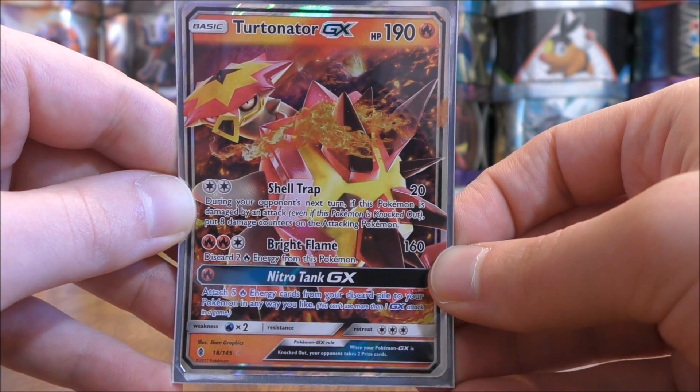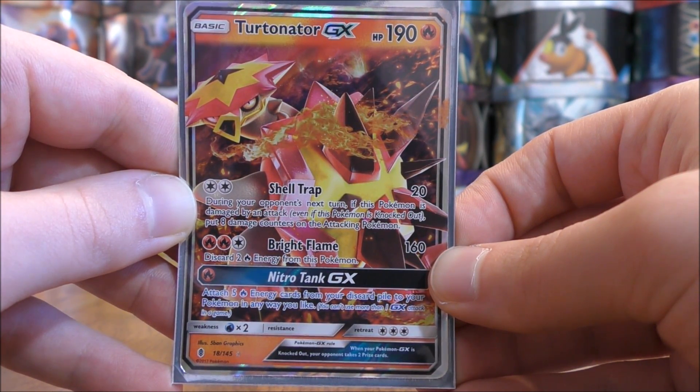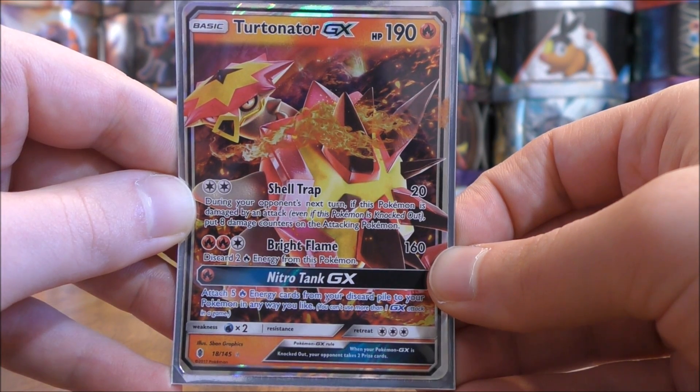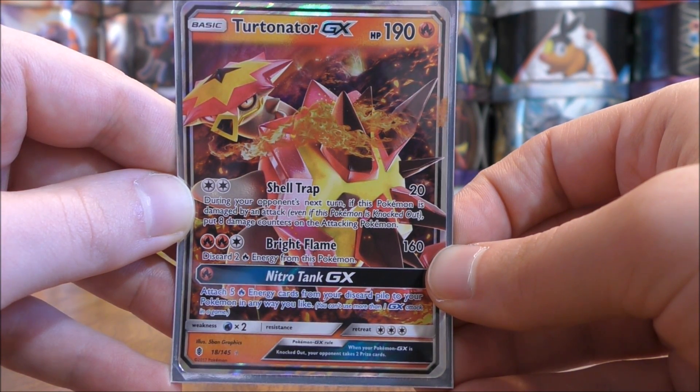Turtinator GX has three moves. First up is Shell Trap — for two colorless energy, this move does 20 damage. During your opponent's next turn, if this Pokemon is damaged by an attack, even if it is knocked out, put eight damage counters on the attacking Pokemon. This move does additional damage when attacking, and you can always increase the amount using Volcanion EX's ability. It can also prevent your opponent from wanting to attack Turtinator GX, since it may end up knocking itself out.